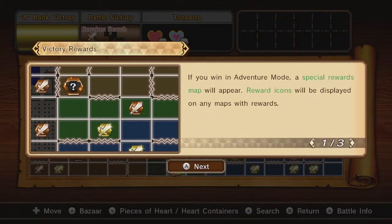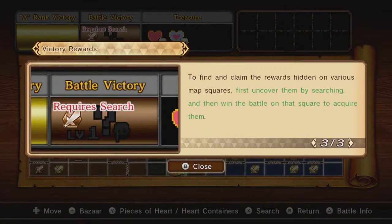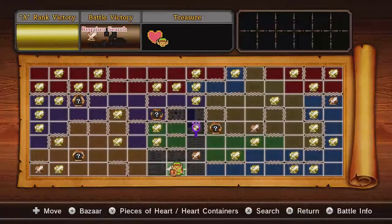If you win in Adventure Mode, a special rewards map will appear. Reward icons will be displayed on any maps with rewards. Win the battle to claim the bronze level reward. To claim the gold level reward, win the battle with an A rank. To find and claim the rewards hidden on various map squares, first uncover them by searching, and then win the battle on that square to acquire them.